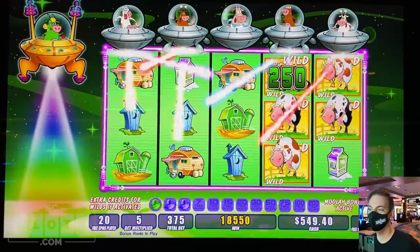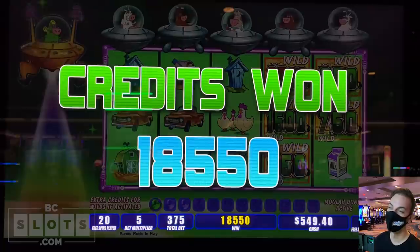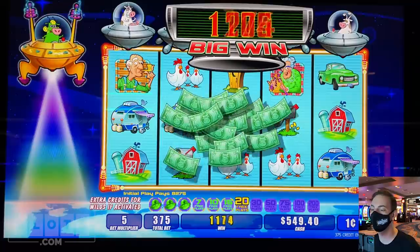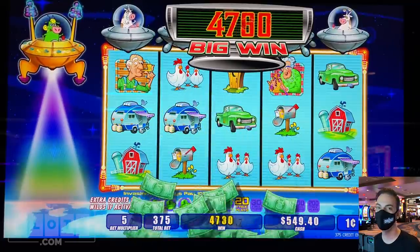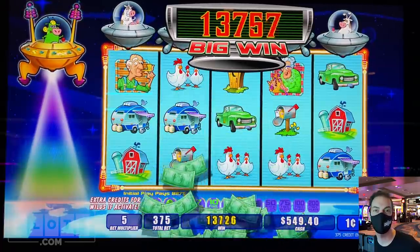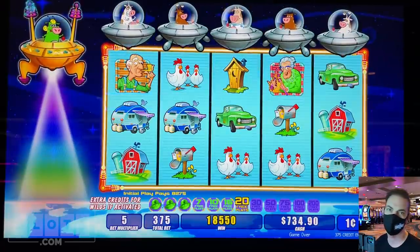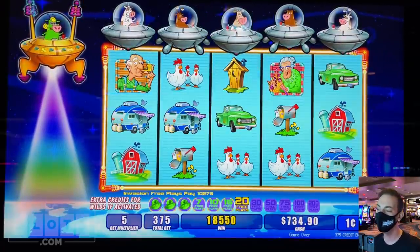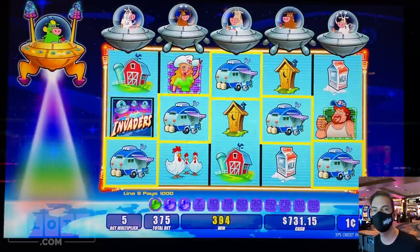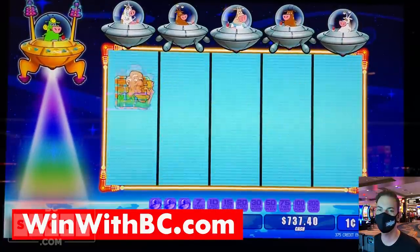Hey guys, that wasn't so bad — $185 bonus and we were already up at that point as well. Beautiful challenge, and thank you again for setting that challenge. You're getting $50 to go spend on bcslots.com — anything you want: our new pin collection, mask, t-shirts, sweatshirts, winner's bank wristbands, you name it, you got it. Let's give it three backup spins. Don't forget guys, head on over to winwithbc.com to give us your challenge ideas as well, and you can come away a winner too.